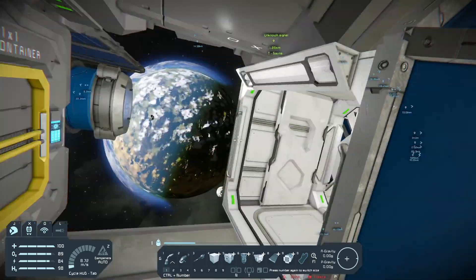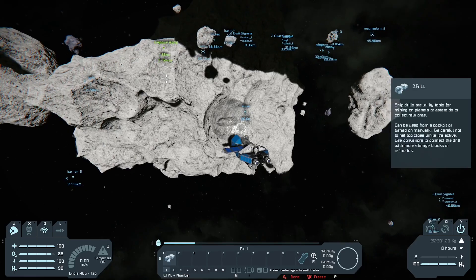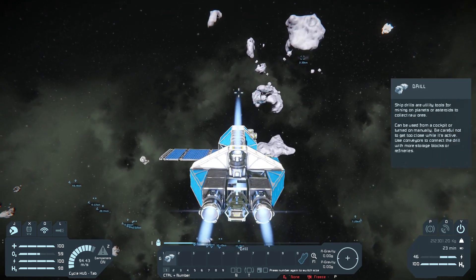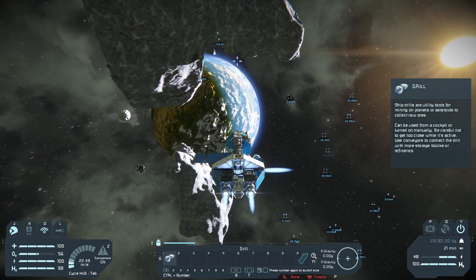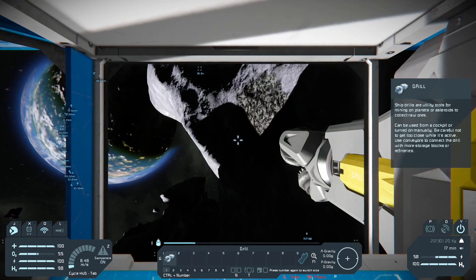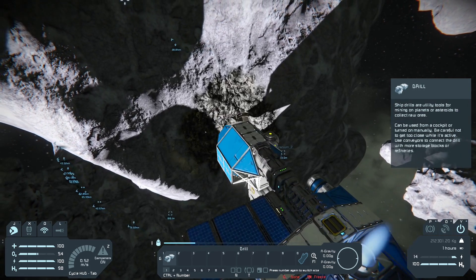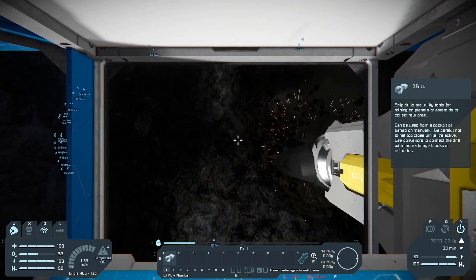And now we have the reactor. However, if you go into the terminal and look at the reactor, you'll see it's not actually producing any power - that's because we need uranium. Time to go to another asteroid. The nearest uranium asteroid I found is 46 kilometers away, so this is going to take a little while. Here we are, arriving at the uranium asteroid. We'll approach it slowly so as not to crash, then switch to first-person view and get the drill ready. You can tell uranium is uranium because it's very dark - much darker than the rock. It doesn't look like any of the other ores, so it's quite easy to identify, but it is very rare.